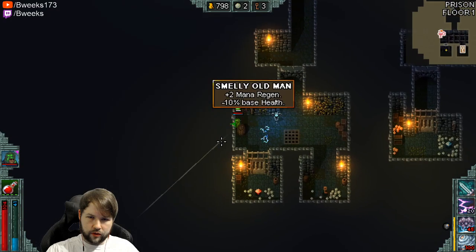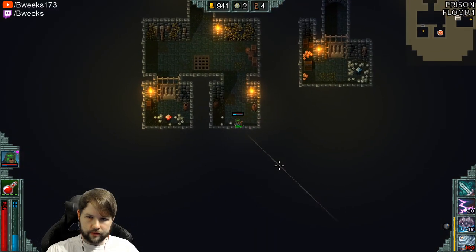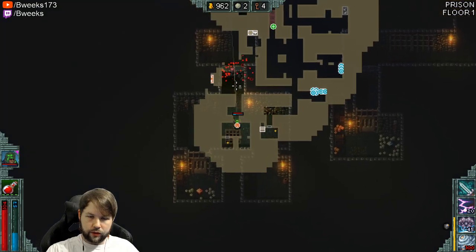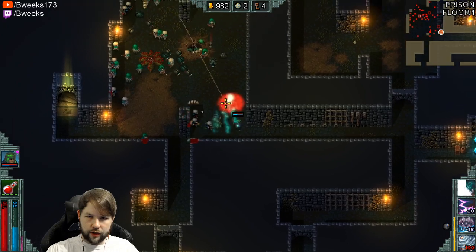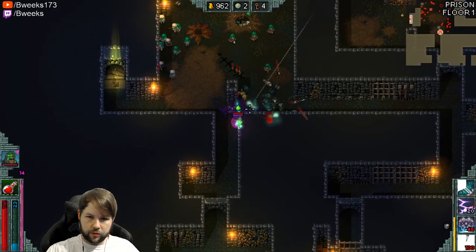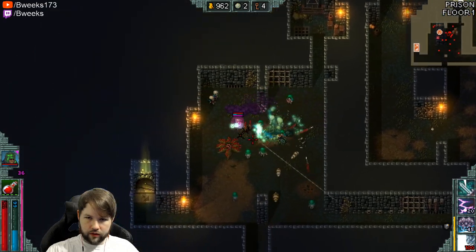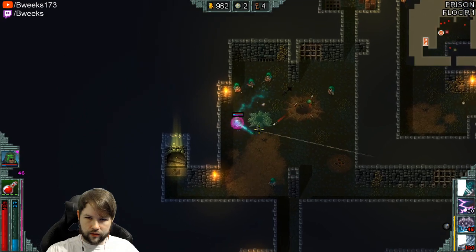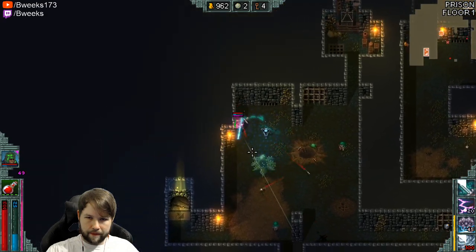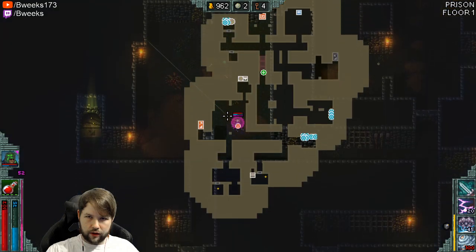We found like two new drinks — Smelly Old Man is a new one I don't have. The more stuff like that we find, the easier it will be to help the characters. We'll find more and more drinks that'll be relevant. I'm getting hit by arrows, but I'm able to sustain through it, which is nice.